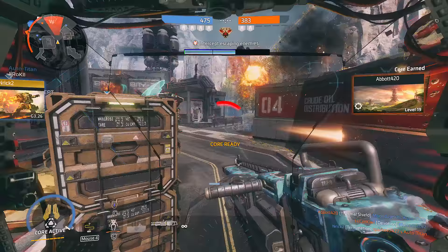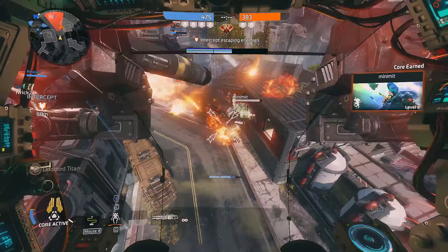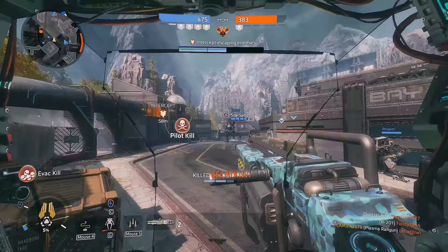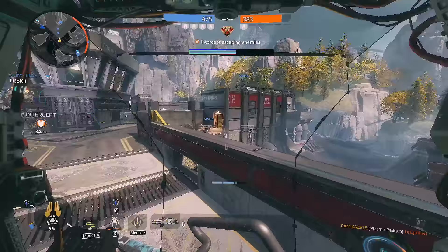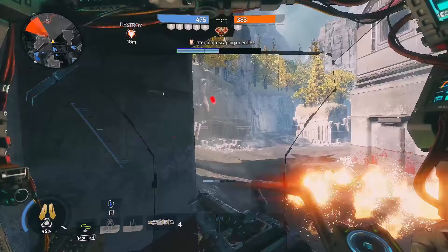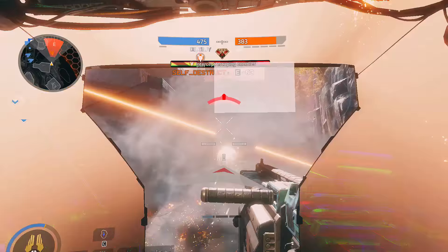Deploying a Tether Trap next to a Titan in a dome shield awaiting its pilot's arrival is also a sure way to net an easy kill in combination with Nuke Ejection, and is also a sure way to net you a decent dose of salty gamer via the chat. But in all seriousness, the Tether Trap is also fantastic when used more conventionally. They are a go-to ability for when you need to make some serious ground between yourself and a CQC Titan such as a Ronin or a Legion when they catch you off guard, and also great for keeping a target in a spot where you can nail some filthy critical hits.